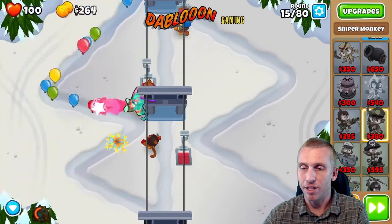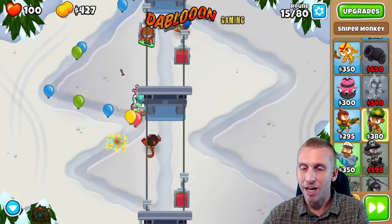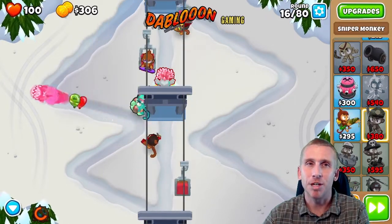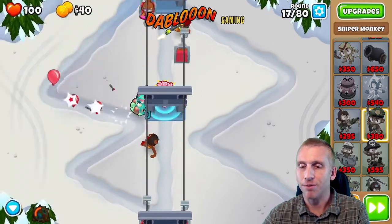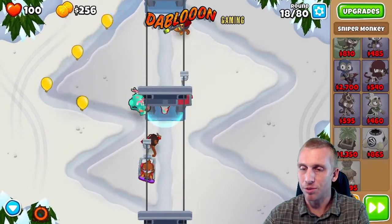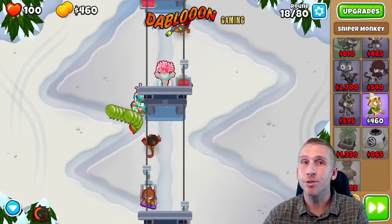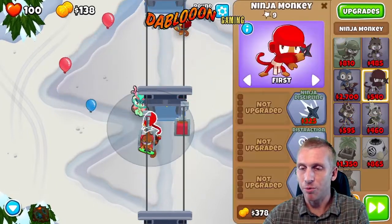Money is coming in real slow. I may get banana farms — I haven't quite decided yet. I don't think we need them, but I'd like to be better prepared for level 80 because it's going to get a little weird. We probably should get a banana farm, but first we're going to get a ninja and get him up a bit because those purples are going to come out strong real soon.